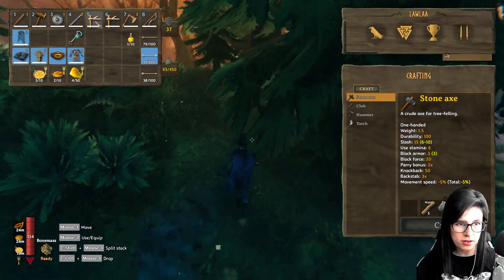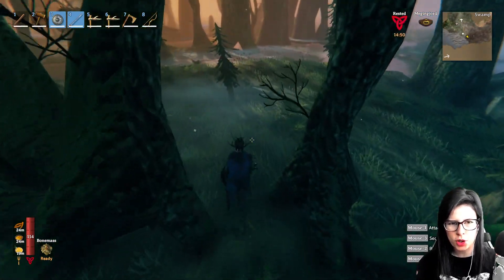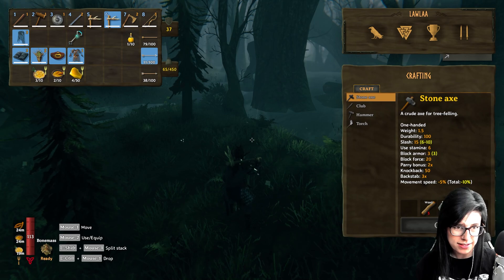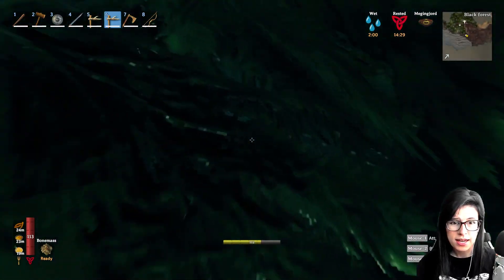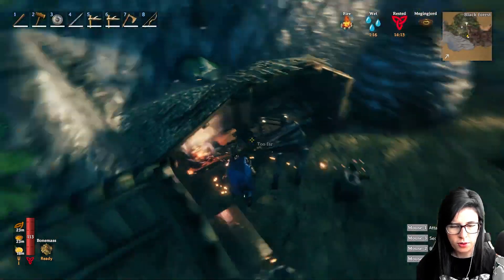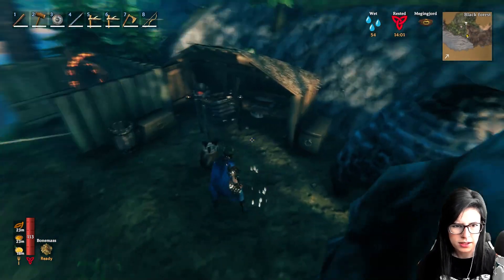I'm still on antler pickaxes because I just haven't had the resources to make anything else. I want to be totally kitted out in iron. I also need to make frost potions if I don't get silver armor and wolf pelt armor because I'll freeze to death in the mountains. I'm literally one iron short of making a new axe - let me check if I have any.